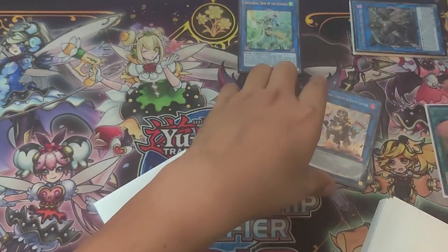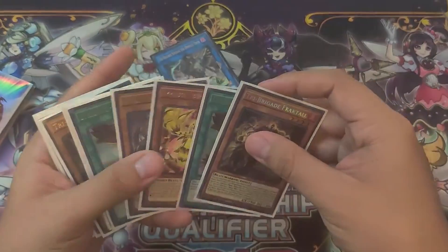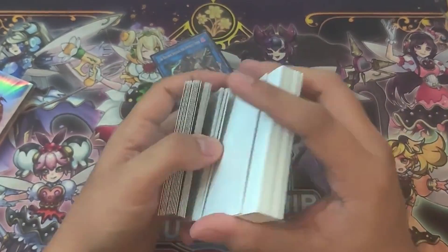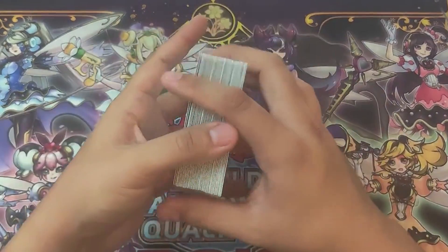That's going to be test hand number one. There are two different ways you could have taken it. One gets you a little bit more resources with the Barrel Canary searching, but I think the first play was probably a little bit more safe. We also did not use the normal summon, so there is a bit of a loss factor as far as what could have been. That's test hand number one.